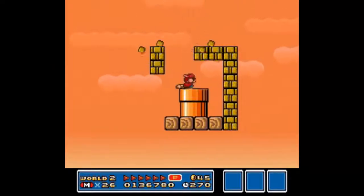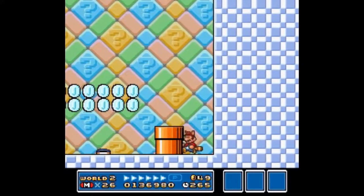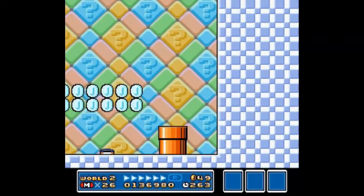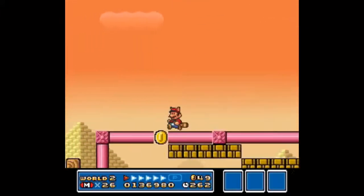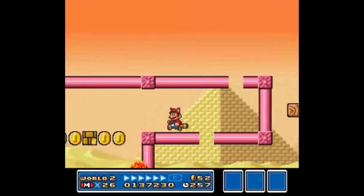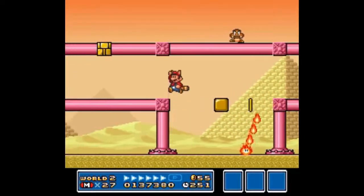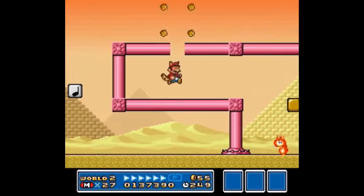Up here is a bonus area. There's actually a P-Switch, and the good thing about the P-Switch is that it will actually turn those blocks into coins so that we can go down here for a hidden 1-Up. So you can do that if you want.